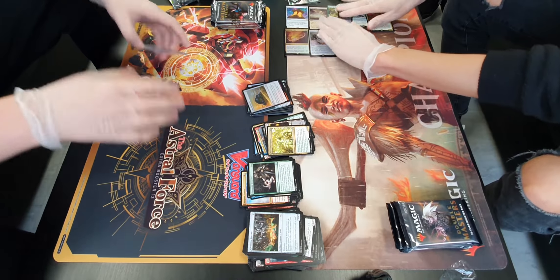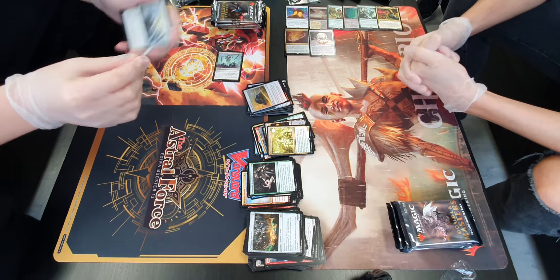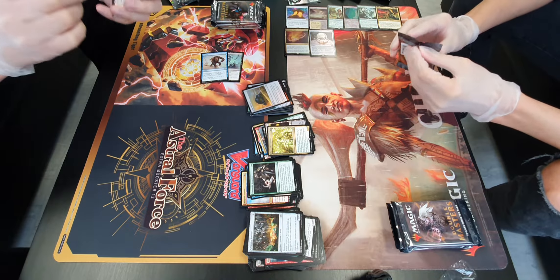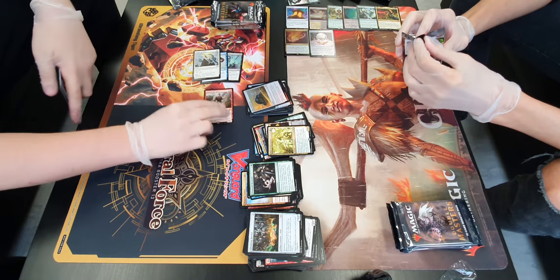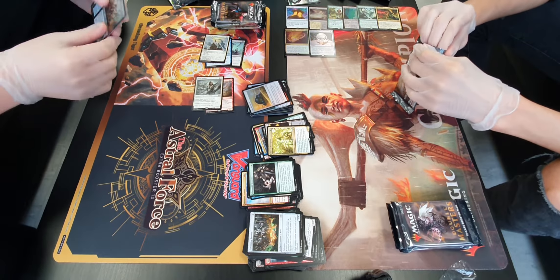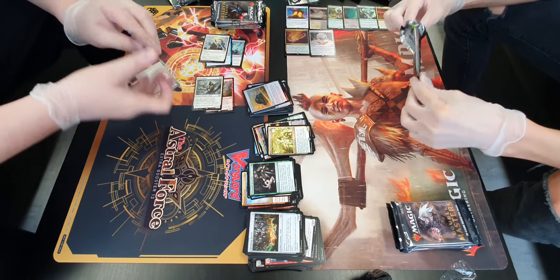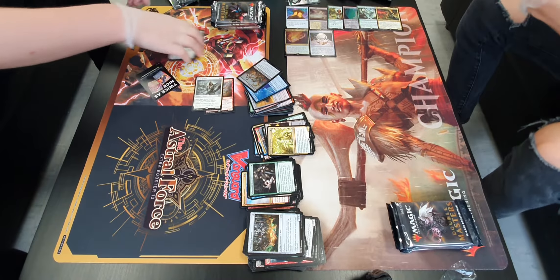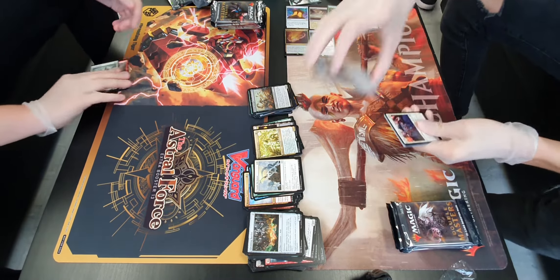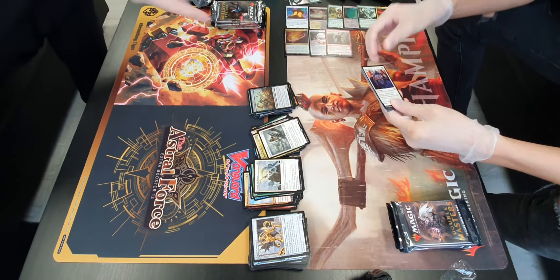Skip the commons. First uncommon: Dread Return — good reanimate spell. Pongify — blue removal, staple. Then we have an Imperial Recruiter. God, this box is nuts. And a Blade Splicer. Two foil commons. This is definitely going to beef up the binders. The Imperial Recruiter definitely belongs with the standout cards — this is a very good card.